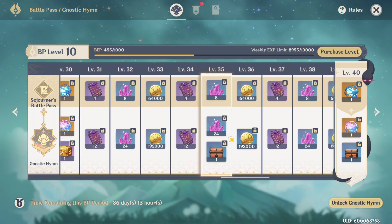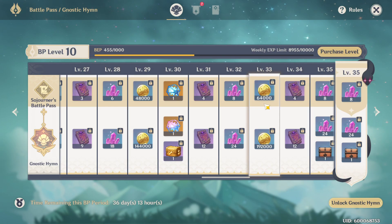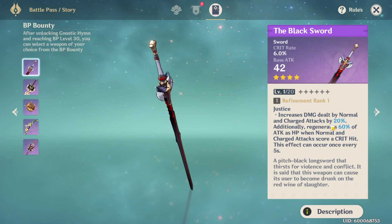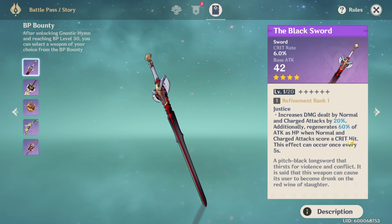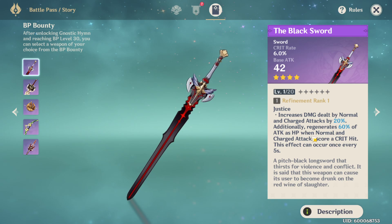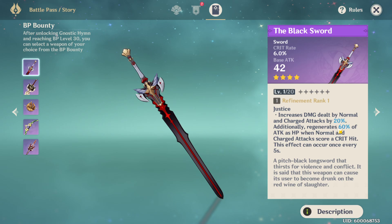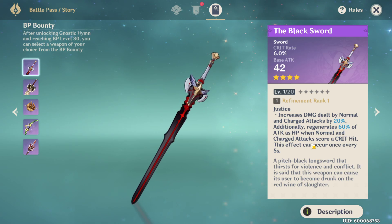When you reach level 30 in the battle pass, you're able to pick a four-star weapon. The first option is the Black Sword — a one-handed sword. It increases damage dealt by normal and charged attacks by 20%. Additionally, it regenerates 60% of attack as HP when normal and charged attacks score a crit hit, once every five seconds. It gives crit rate and base attack. This weapon is really, really good — it boosts normal and charged attacks, gives crit rate, and provides life steal on crit.